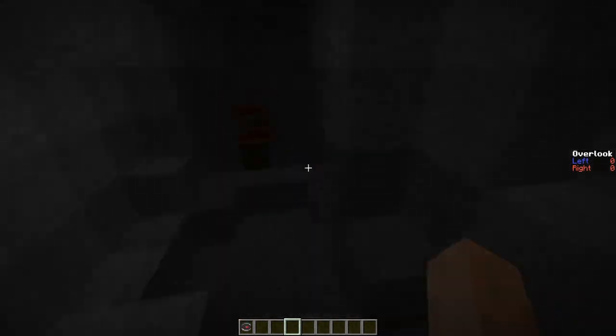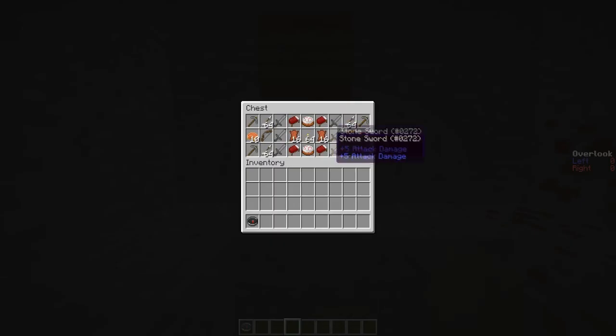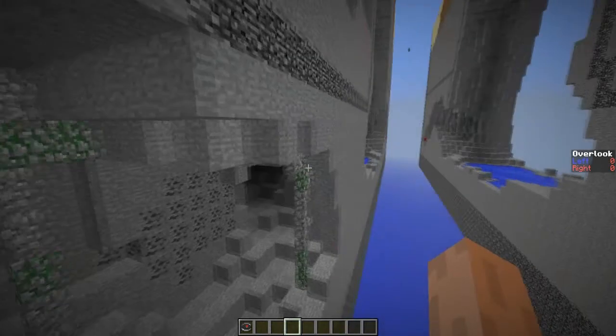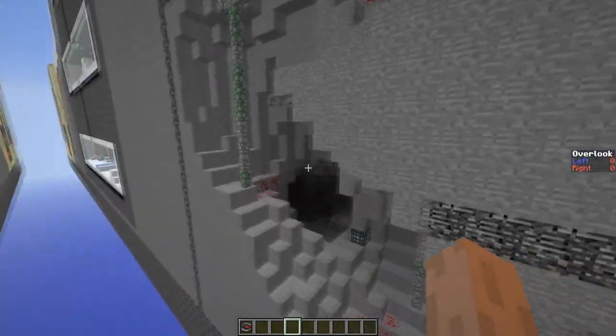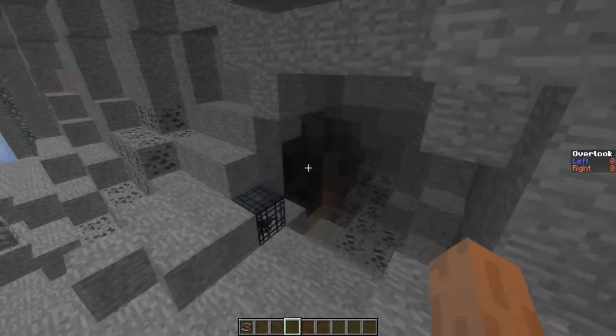If teams go across the other side and get past these mob spawners, they'll get a not-so-interesting chest - it's more survivalist gear, more leather so they can make sets of armor, as well as food and picks of all sorts.